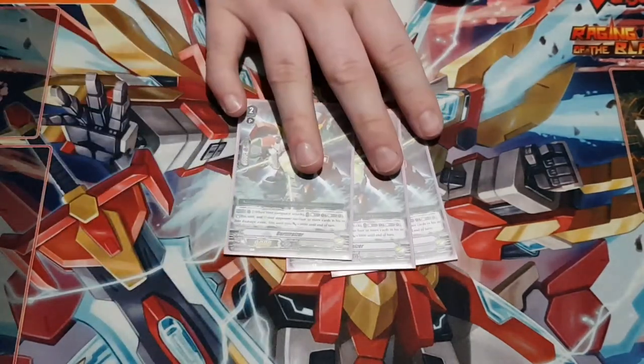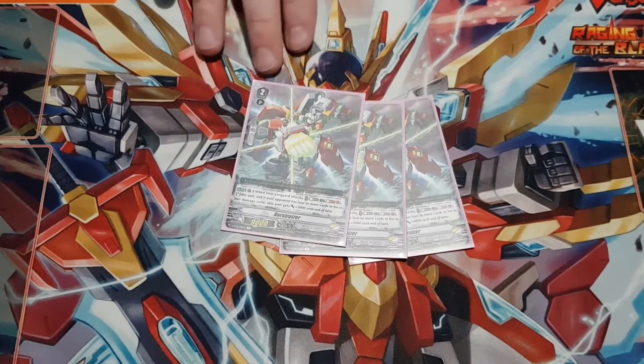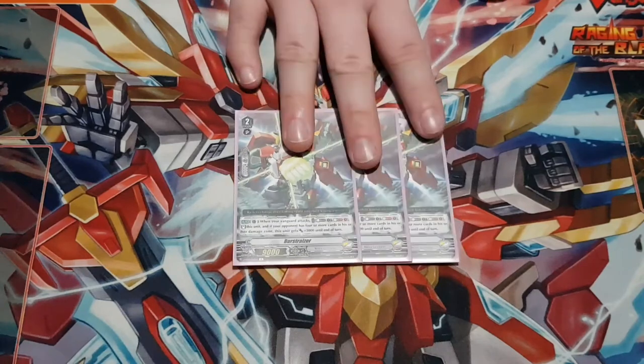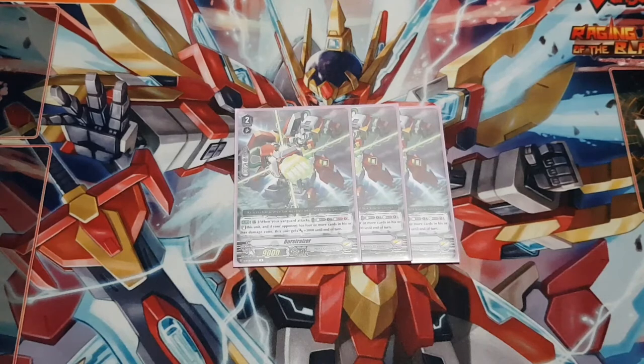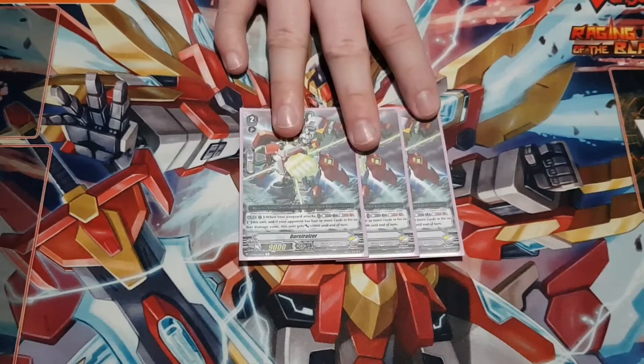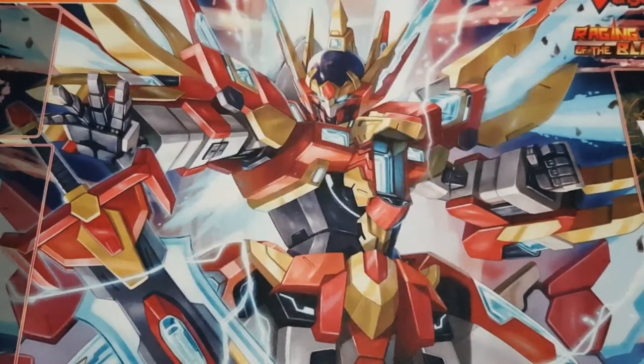I run three copies of Burst Razer — an oldie but a goodie. Its rearguard skill: when your vanguard attacks, counter blast 1, soul blast 1, and stand it. If your opponent has four or more cards in their damage zone, this unit gets 3k as well. You'd mainly call this on an excel circle. It's another way to get a re-stand if you can't re-stand off a skill — if you're on Ashura Kaizer and don't get that Grade 2 check, you can still stand Burst Razer off its own skill. Three is a good number since standing through the vanguard is the primary focus.